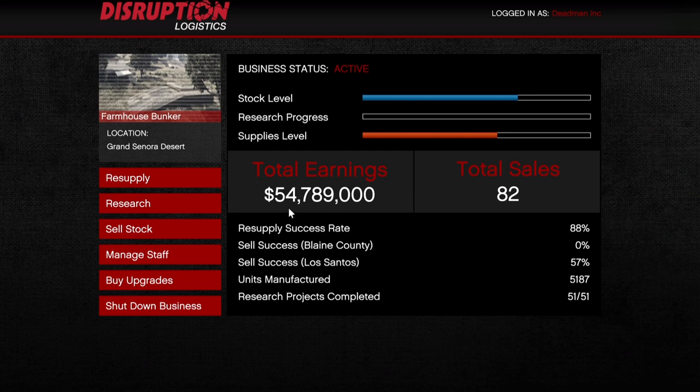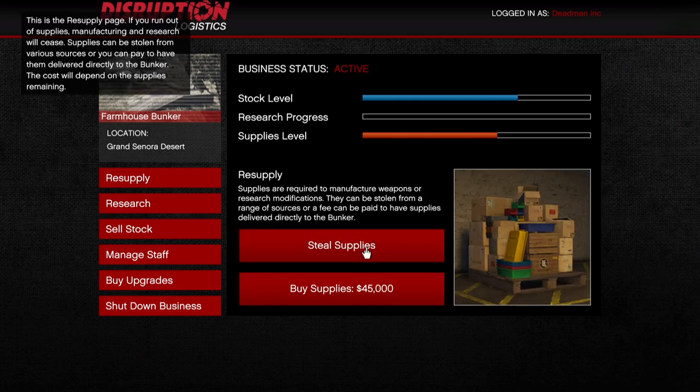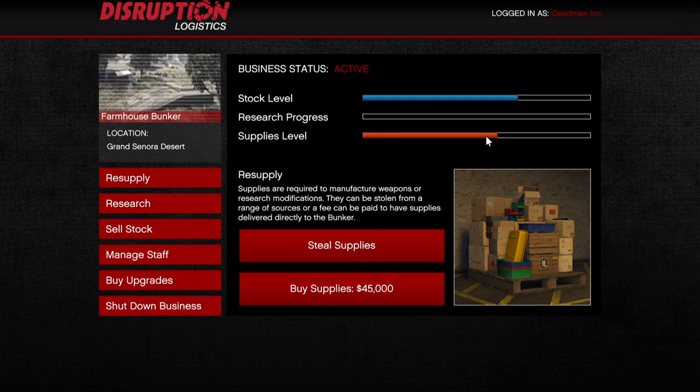Once you've done that, come back in and you've got different tabs. Under Resupply you can click to steal supplies, which sends you out on a mission to collect them. You'll notice a supply level bar working its way through. The top bar is stock level — once your supplies convert into stock, that bar increases as the supply bar goes down. When the supply bar is completely empty, it'll cost $75,000 to buy supplies and that will completely fill the bar. Stealing supplies is less efficient — you only get about a fifth of the bar per mission, so I always recommend buying supplies.